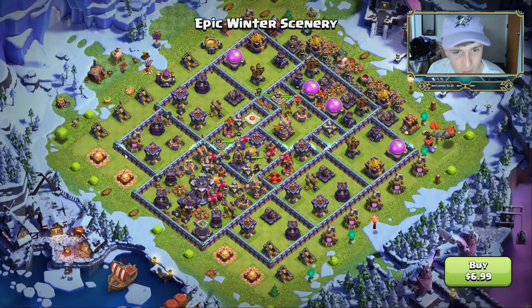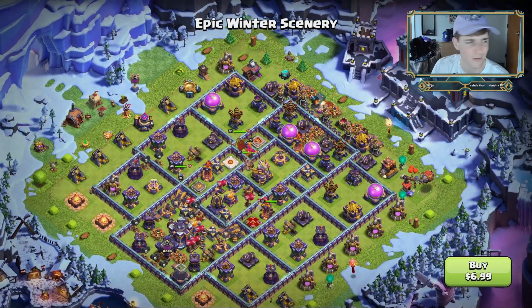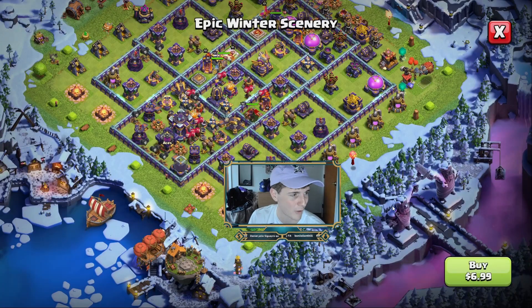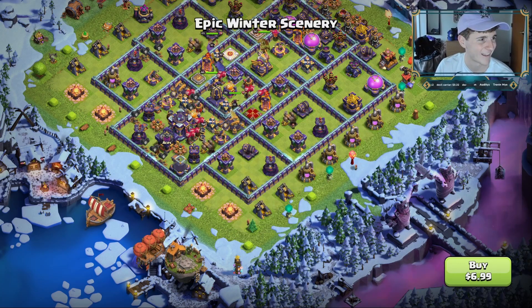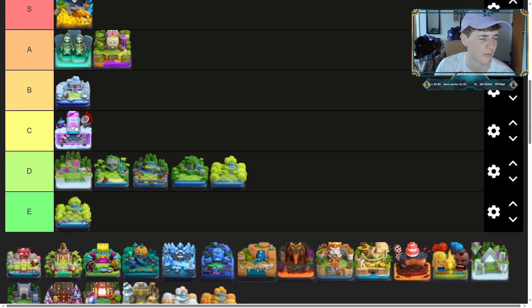Next is the epic winter scenery — I pretty much like all of the winter sceneries, they look pretty nice and just get you in the holiday mood. This castle up here kind of reminds me of a Fortnite castle. My favorite part is probably these barbarians basically doing a 'you shall not pass' over the bridge, like Gandalf. This one is going to be our first B tier — it's definitely better than the future scenery.